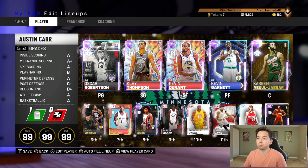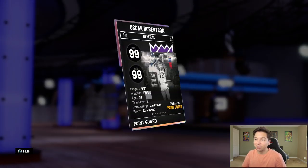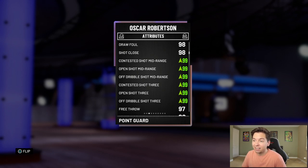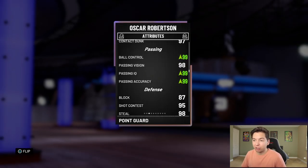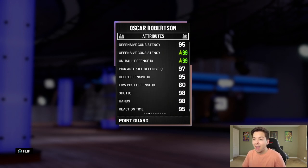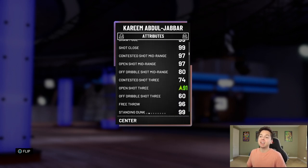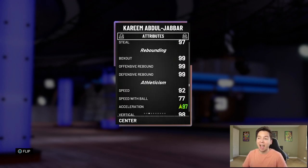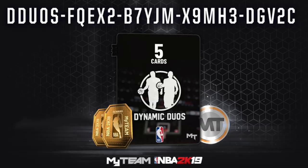We're picking him up for 85,000 MT. There are a couple reasons I picked up Kareem: number one, I think he's just one of the best centers in the game. But the second reason is his dynamic duo is Oscar Robertson — and check this out, the Big O's shooting stats all go to 99. All his mid-range is a 99, all his three-point shooting is a 99, and so many other stats become 99 as well. Then for Kareem, his open-shot three becomes a 91, and with Mike D'Antoni's coach card it's actually a 95. His acceleration goes up to 97, and our entire starting lineup is now all opals.